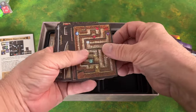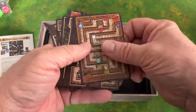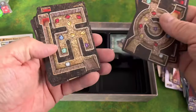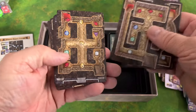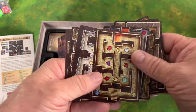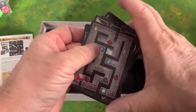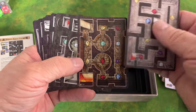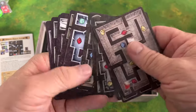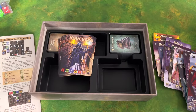These right here are map cards, and they have different and interesting layouts, which is nice. They are also double-sided.